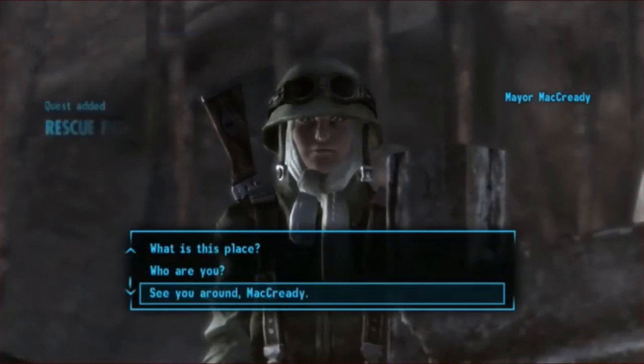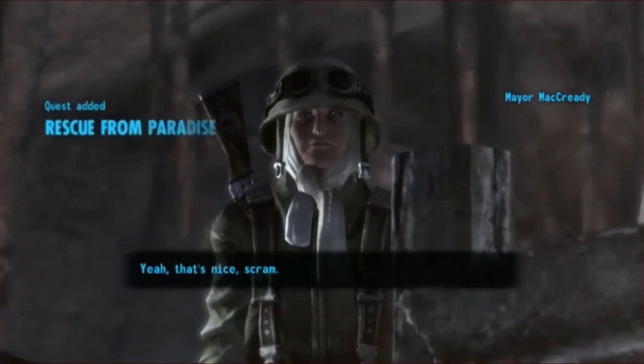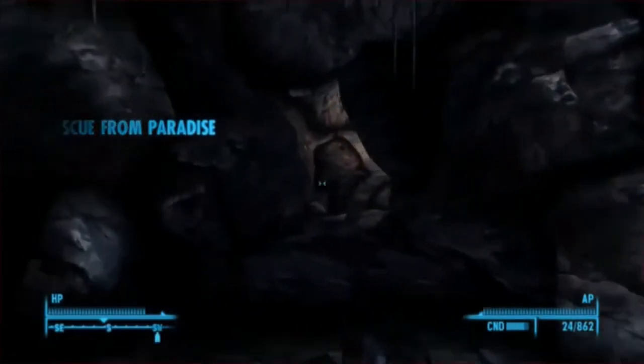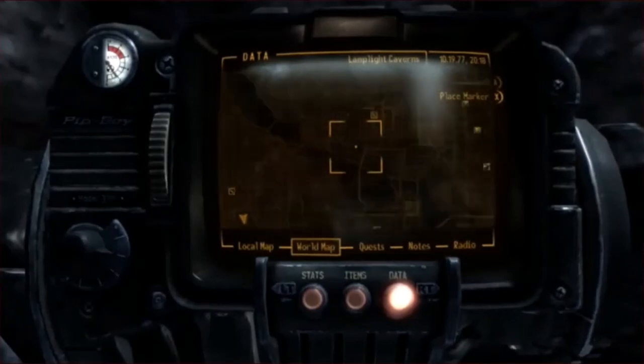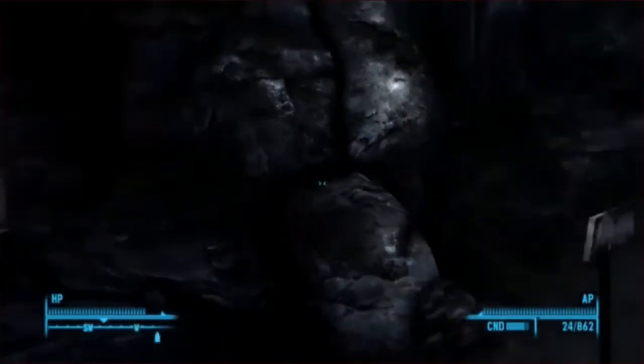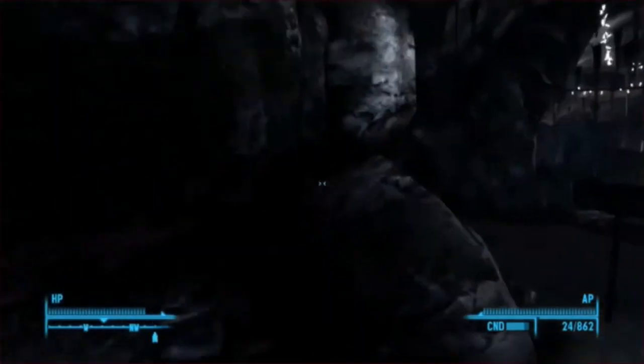So let's head to Paradise Falls. If I rescue his friends, he'll let us into Little Lamplight — just trying to get him to trust me.